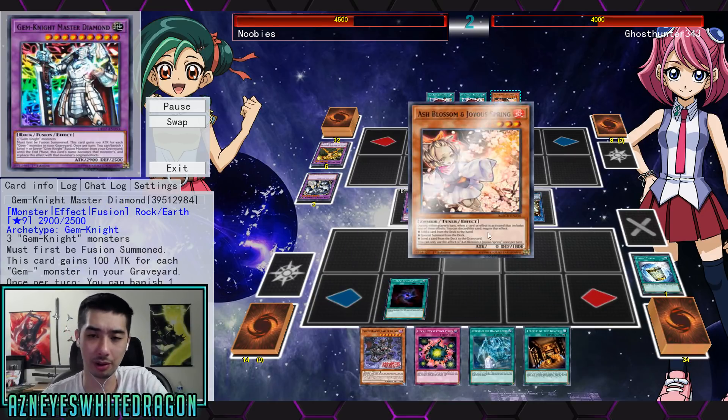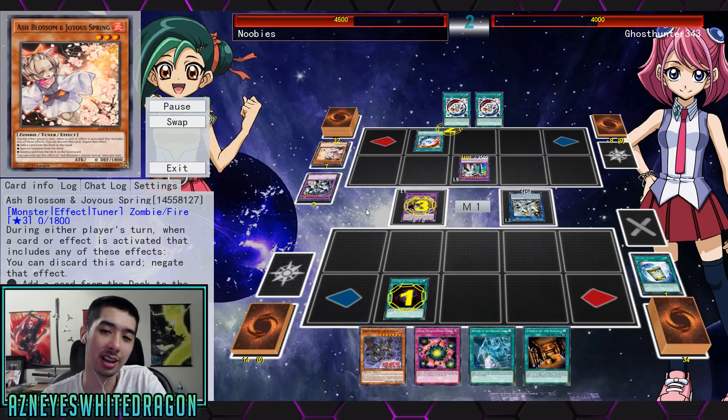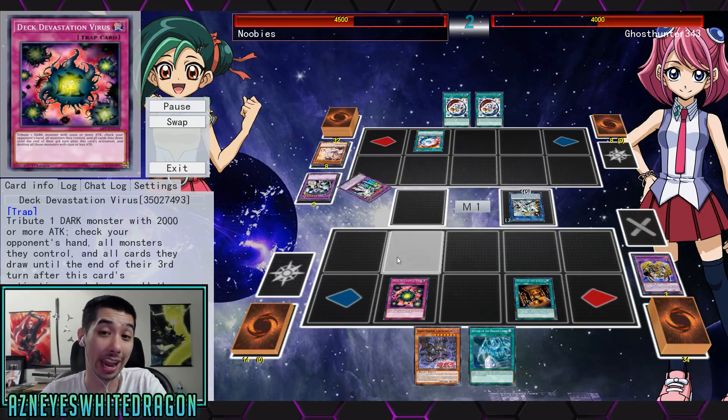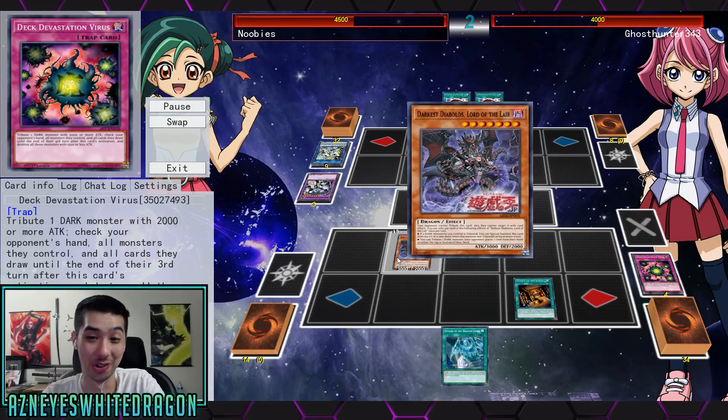This one is up against Gemini. The Gemini player actually has Ash Blossom, so he's kind of familiar with the meta, but Deck Devastation Virus gets rid of all the hand traps too, which is insanely broken.